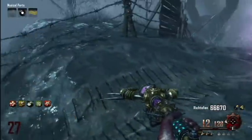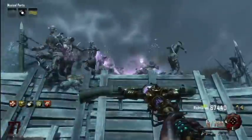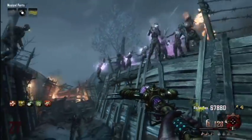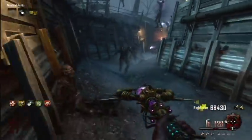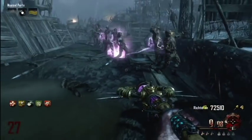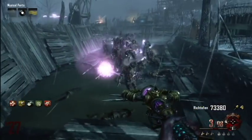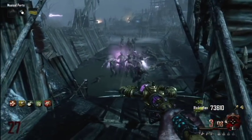The upgraded staff allows it to shoot a bigger, slower-moving bolt of lightning which will chain more zombies than the un-upgraded version. If you have any questions, please leave comments below. This Wonder Weapon is buildable, unlike some previous Wonder Weapons like the Blundergat or the Paralyzer that you had to get out of the mystery box in previous zombie maps.